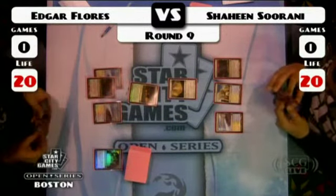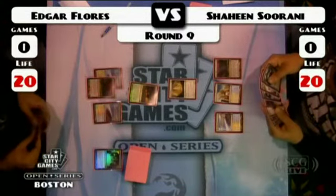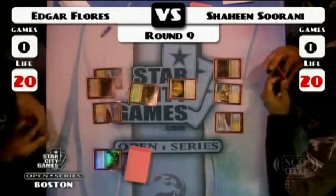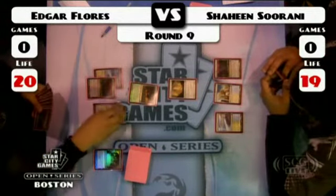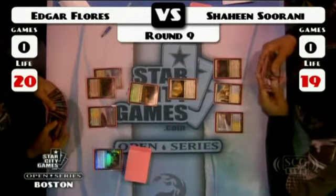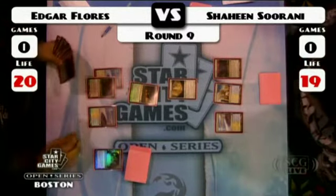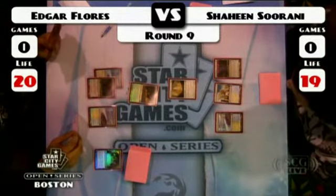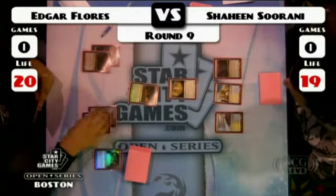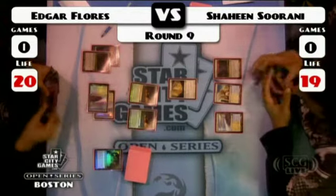The cool thing is it does interact with Venser — it makes Venser's plus ability just like a Jace Beleren brainstorm. And what's interesting is the tectonic edges, which the blue-white Cawblade is able to fit in because they're only running two colors — they become very important in this matchup. You've got to think that Edgar is able to use them pretty aggressively on Shaheen's colonnades.